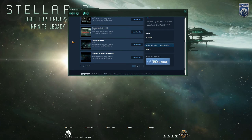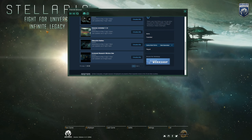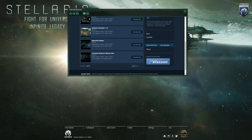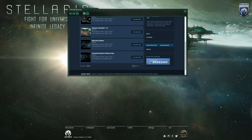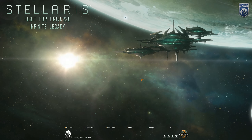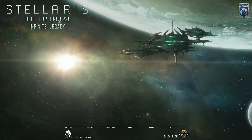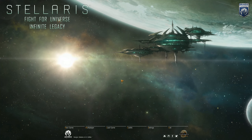Right now I have turned on Fight for the Universe Infinite Legacy, Colonize Unlimited, Expanded Colors, Extended Traits, Fallen Empire Ships and Stations, increased research window size, more spaceport modules, planet cap raised, rangefinder, reduced graphics, and Beautiful Battles. A lot of those are just kind of generic performance improvements, with exception to planet cap raised, rangefinder, spaceport modules, and the Fallen Empire Ships and Stations.